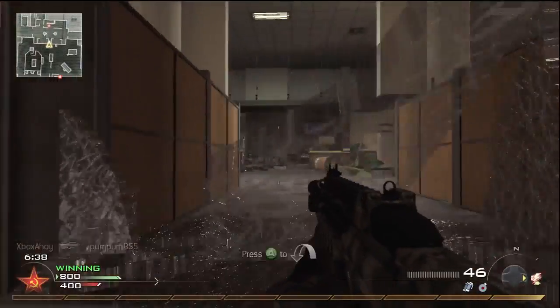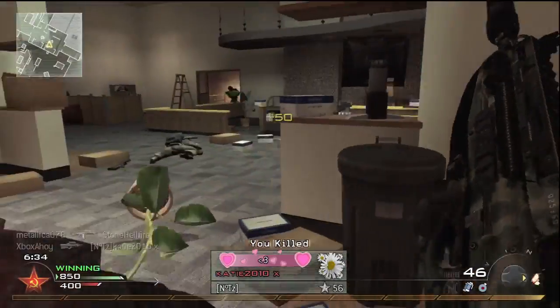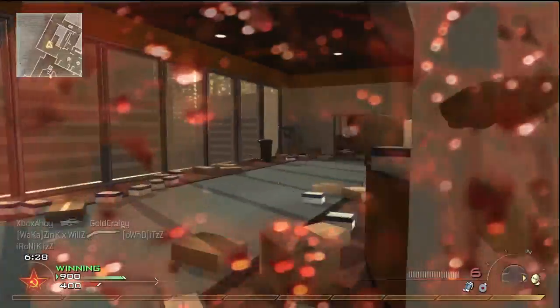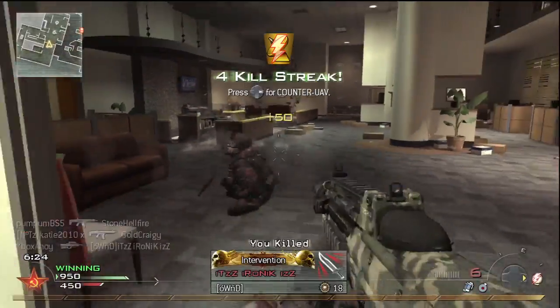Of course, if you want to completely eliminate muzzle flash, then the silencer would be a good choice. You do lose mid-range power, but the ability to better see what you're aiming at does make up for this. Use Stopping Power to compensate for the damage drop, and you're all set.